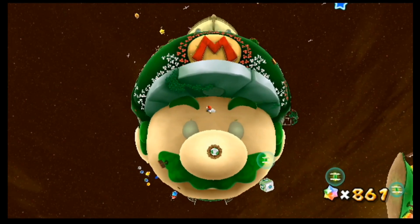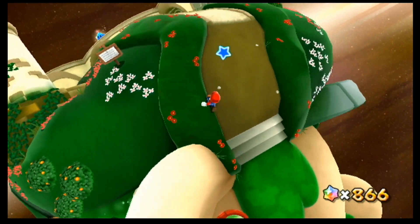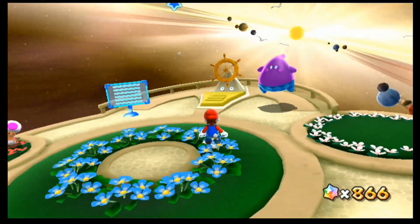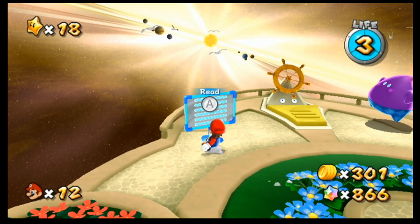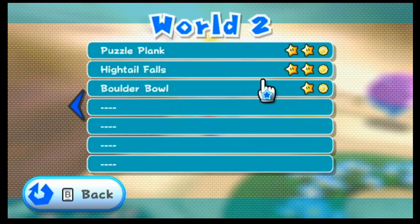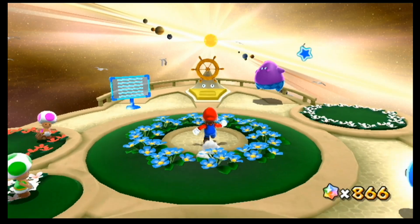Anyway, I guess that's going to be it for today. We got, I think, six more stars. I'll probably do on average six stars per episode — they are all short and I do them relatively fast, so I guess that's fine. We basically finished Fluffy Bluff Galaxy for good, and then we got all the stars we can right now in Puzzle Plank, Hightail Falls, and Boulder Bowl, which is pretty cool. Next time we'll continue with World 2.